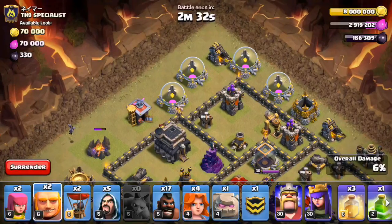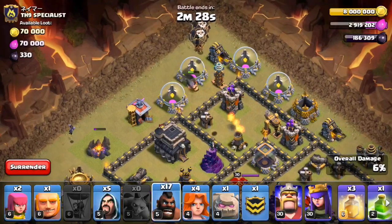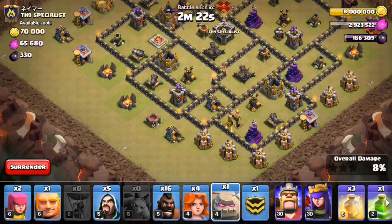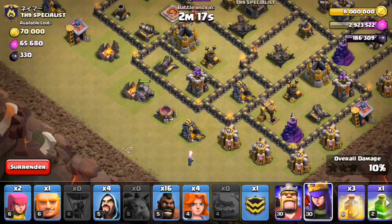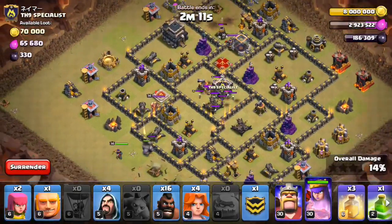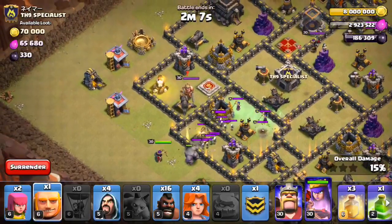All right, let's get this giant going. Giant, balloon, balloon, hog. Everything moving in there. Let's go ahead and start down here. We got the golem, wizard, and my queen. The CC troops are kind of coming out here. Let's get this going.